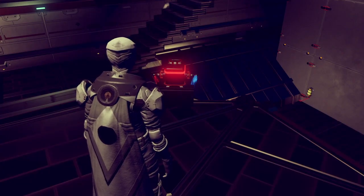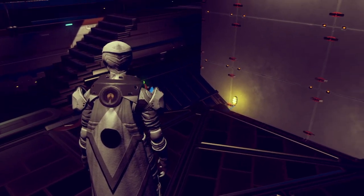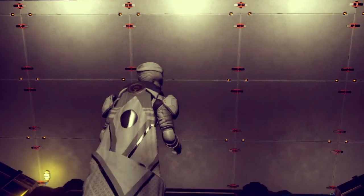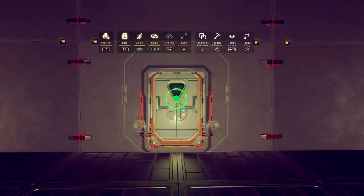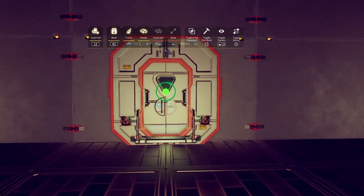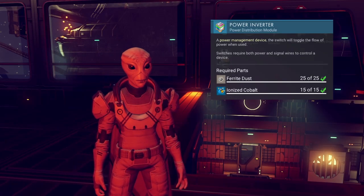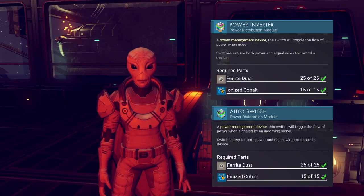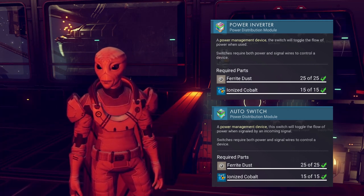In order to complete this build, we'll need a power source — here I've supplied power from my base power grid. We'll need our big red button and we'll need a target; in this case the target is a door, but it could just as easily be any other powered device like a light or teleporter. We also need two power inverters and two auto switches. These will make up the logic circuit that will ultimately be controlling our door.